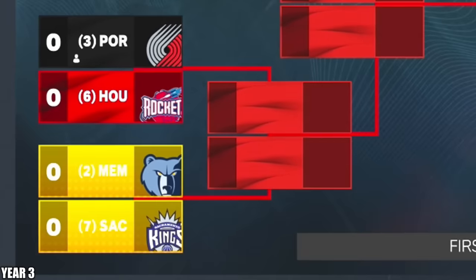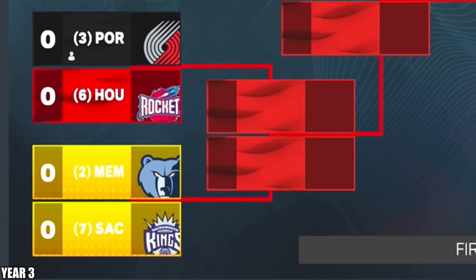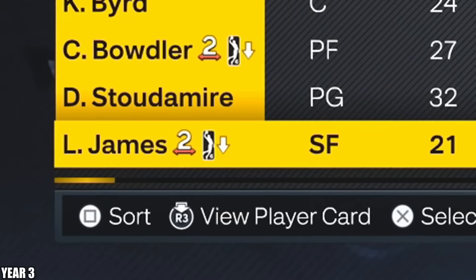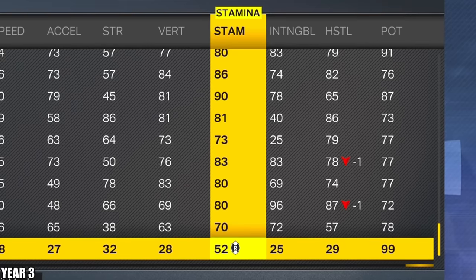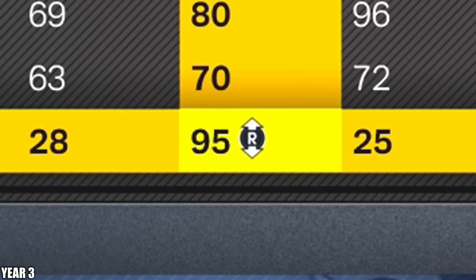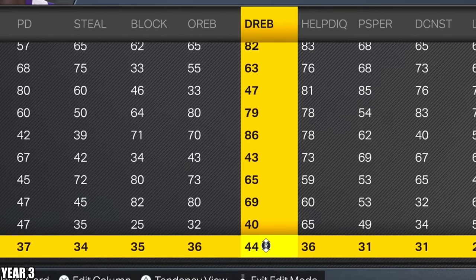KG getting another MVP, and Portland somehow the third seed. That actually makes sense — they have Chris Paul on the way. That's a lot of upgrade points for LeBron because he definitely wasn't doing it on the court. That man never got out the G League. But we got 49 points to spend. I think stamina is the next most important thing, so I'm going to max it out or at least get it up to like a 90. I put it up to 95, so I got six points left — I'll put it in rebounding.